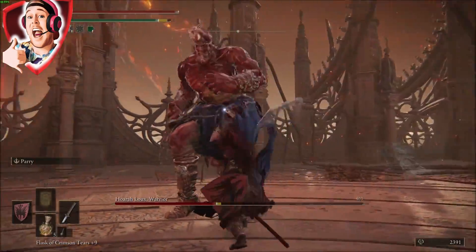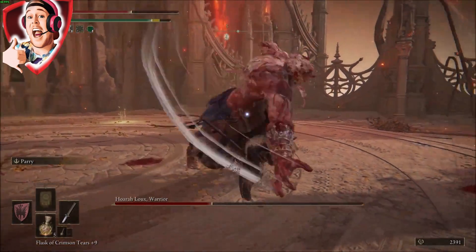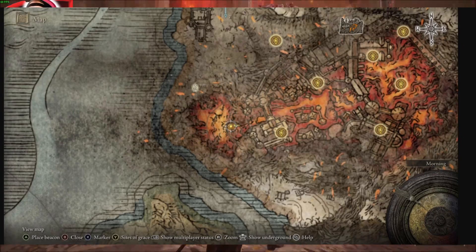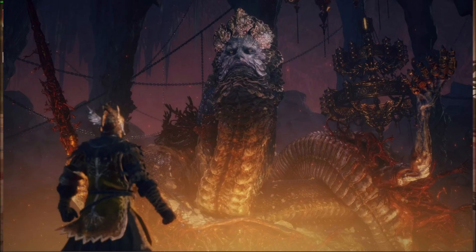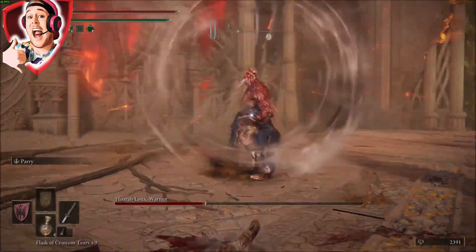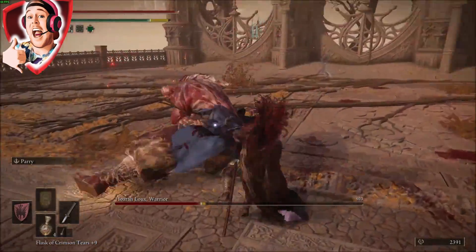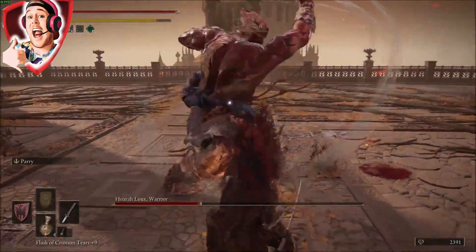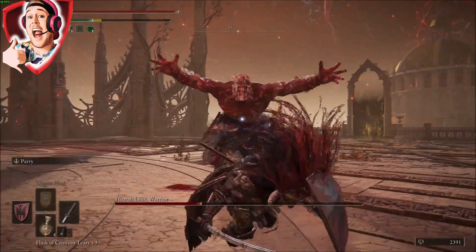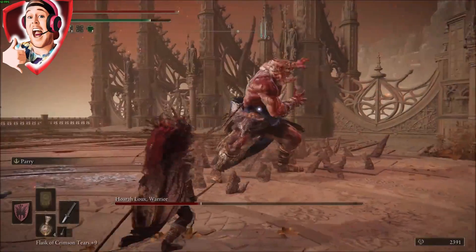The weapon is called the Blasphemous Blade. It's super overpowered and you get it from the Remembrance of the Blasphemous by killing Rykard. He's located in the far north of the map in Mount Gelmir. Kill Rykard, take the Remembrance to the Witch, and get the weapon — simple as that, same as last time. Just don't forget to upgrade that weapon as much as possible because it makes a massive difference to the runes per hour. It isn't as fast as the original method, but it's much more suitable to the stage of the game where most people are right now.